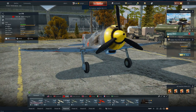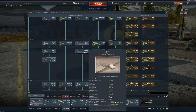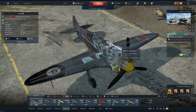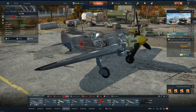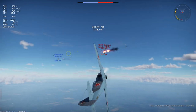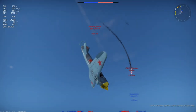Now looking at the bigger sister — the La-5FN. This might be one of my favorite planes in Rank 3 Soviets, sitting at 3.7 battle rating. It has the same armor protection, dual 20mm cannons with the same ammo load, but a better engine giving a big performance boost. You get more than 150 extra horsepower compared to the La-5F, and that's only visible in a slightly higher battle rating of 3.7 — it really makes this plane shine.